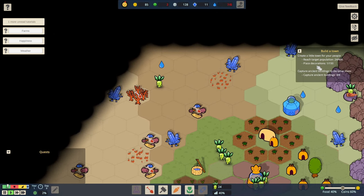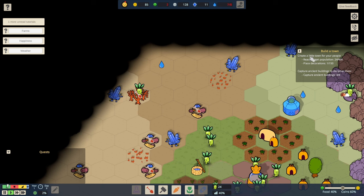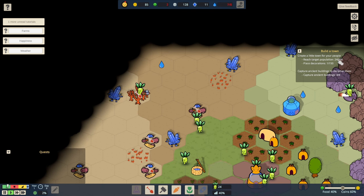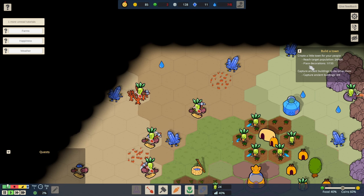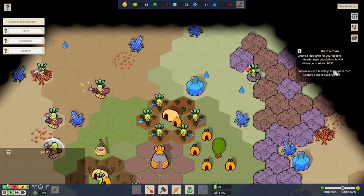Our goals over here — I quite like the goals. Create a little town, reach a target population of 400 people. We've got 24 right now, so a little way to go. But one of the actual goals is to place decorations — not just five, not even ten, but 150 decorations. That's absolutely magnificent.